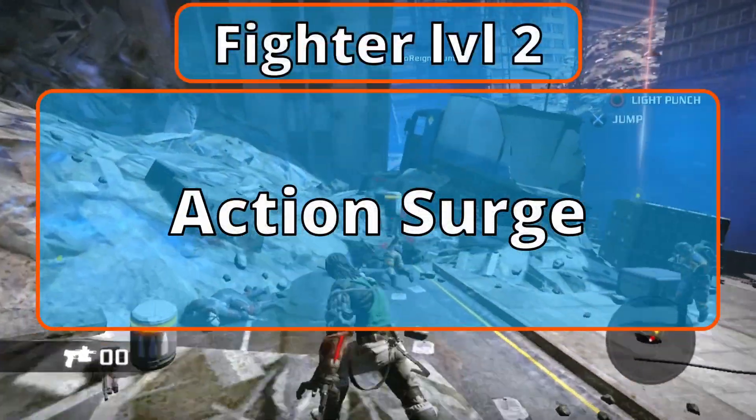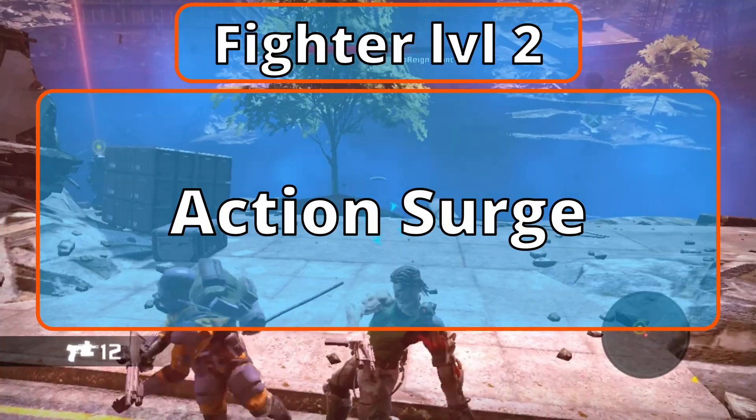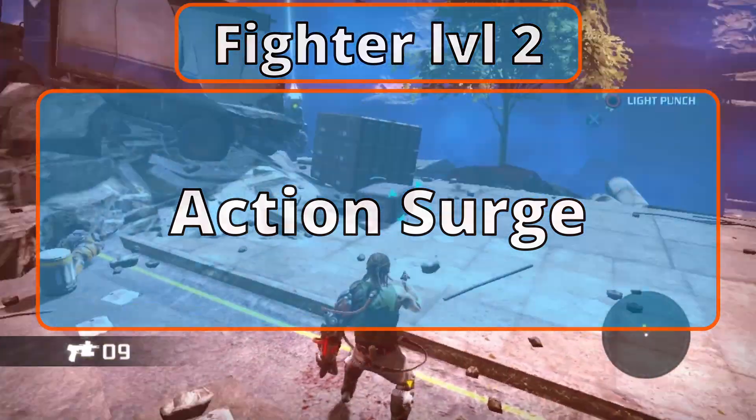Level 2 Fighters now have Action Surge. You can give yourself a free action once per short or long rest.